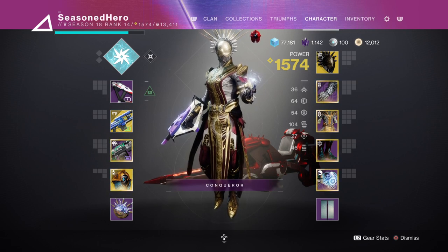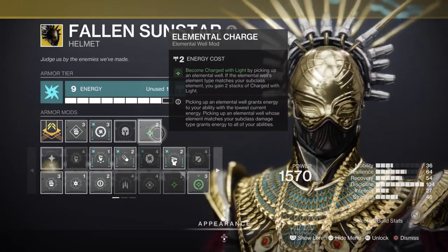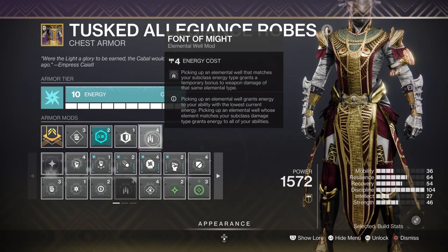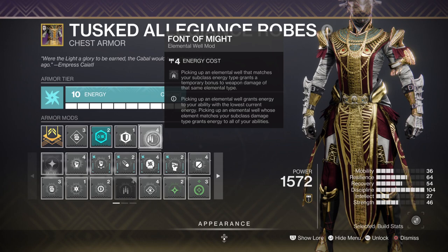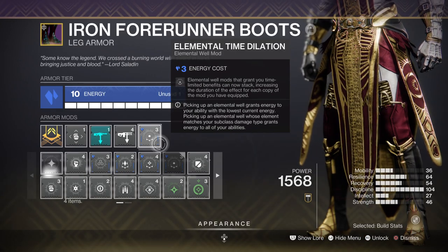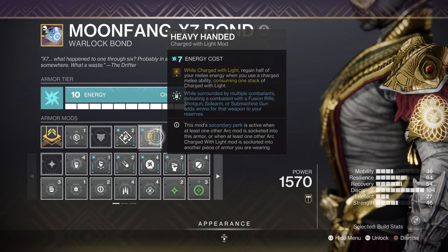For key mods we have Elemental Charge for becoming charged with light via wells, Elemental Ordnance where using your grenades can make wells, Phantom Might for a 25% weapon elemental buff of matching type, Elemental Time Dilation for extending the duration of time-based elemental well mods, and Heavy Handed where being charged with light can get you back half of your melee energy after a charged melee attack.